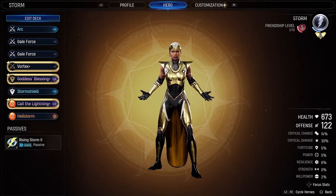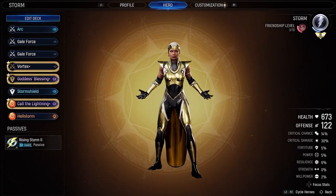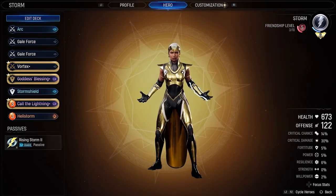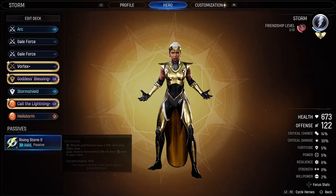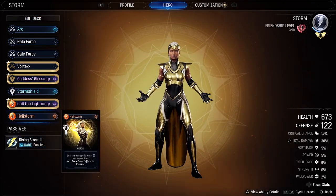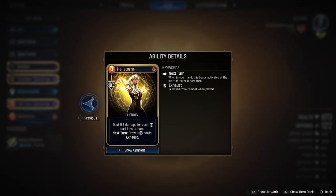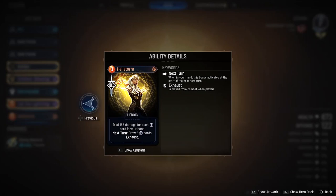Welcome everybody to the challenge guide for the Make It Rain slash Hellstorm challenge mission for Storm. You want to look like this badass of a lady — I actually really do like that skin — but most importantly, you want to get the Hellstorm card. It deals damage for each Storm card in your hand and then draws two cards. The upgrade for that is just three cards. Not sure how good that's going to be because how many cards can you have with one character, but it's a really good animation and can do some significant damage, which is useful.